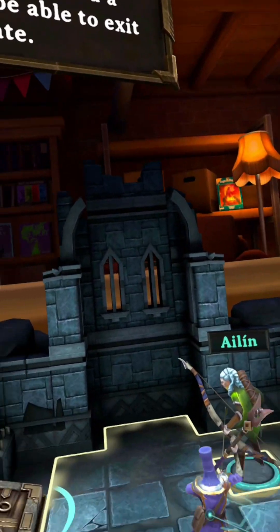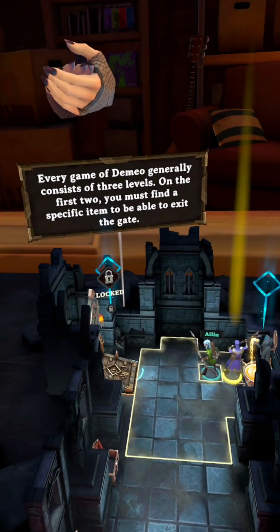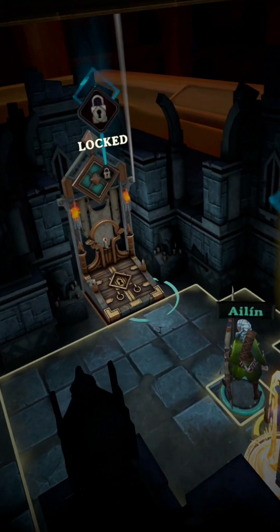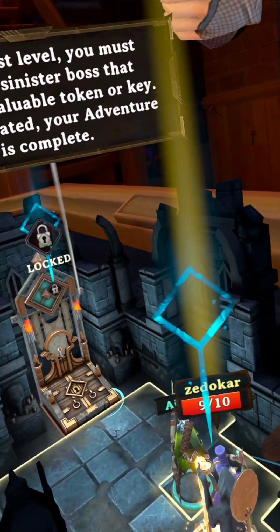Every game of Demeo generally consists of three levels. On the first two, you must find a specific item to be able to exit the gate. On the last level, you must defeat a sinister boss that carries a valuable token or key. Once defeated, your adventure is complete.